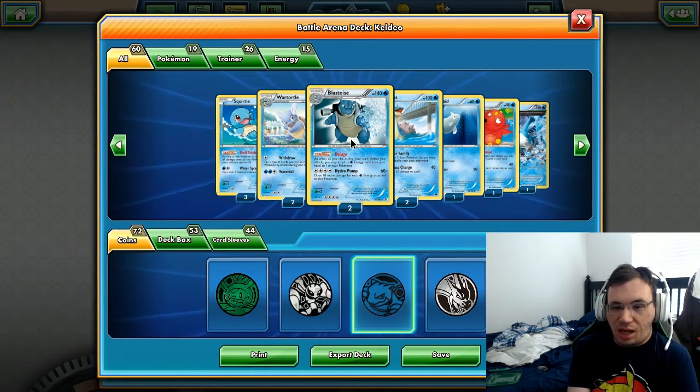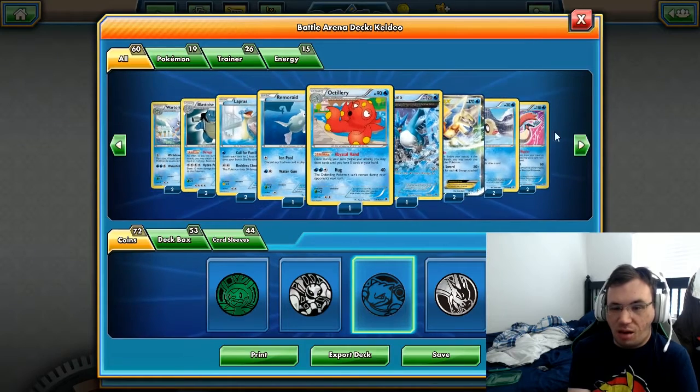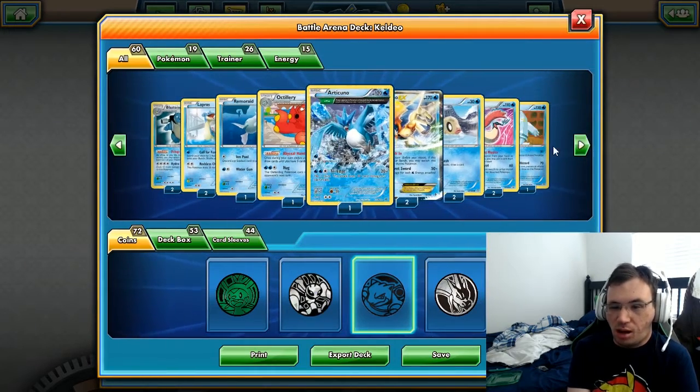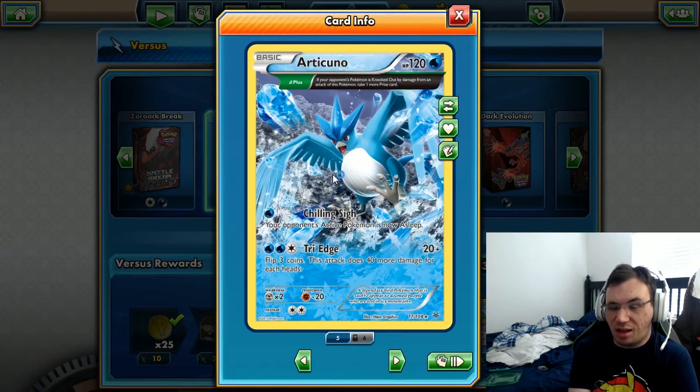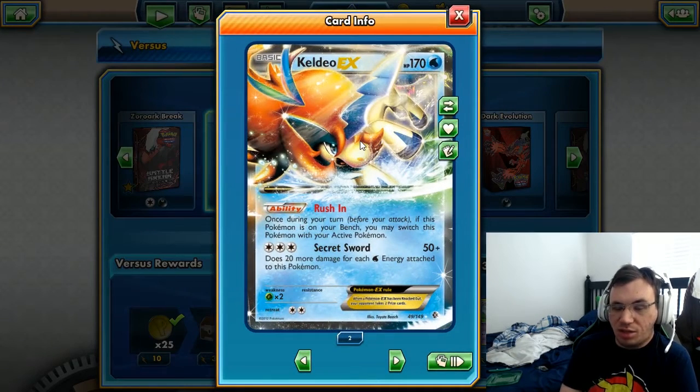First up we have Blastoise with the Deluge ability, which allows us to attach as many water energies as we want in a turn. We have Articuno that lets us draw until we have five cards in hand once per turn. We have Ace Spec which we did see in a theme deck - it allows us to take an extra prize if we knock out an EX, meaning we get three prizes. And the main addition is Keldeo EX.